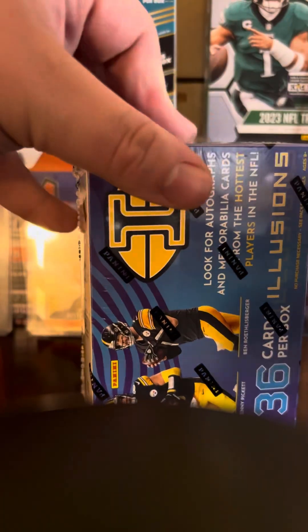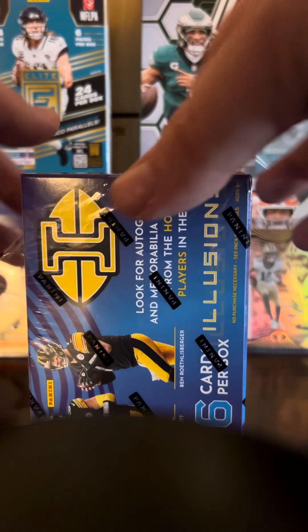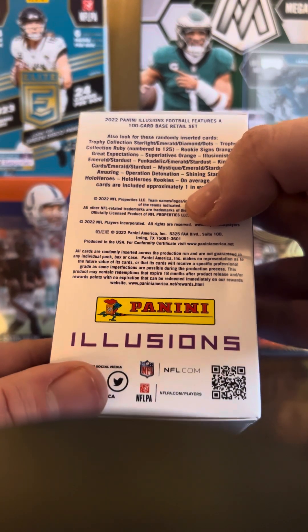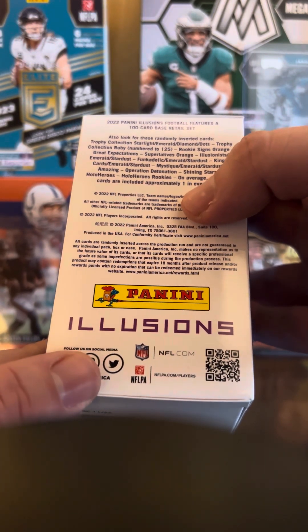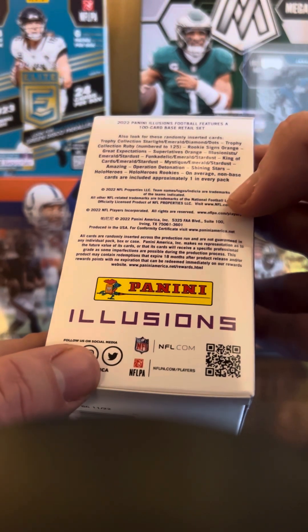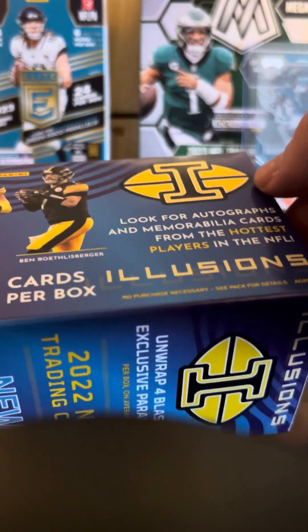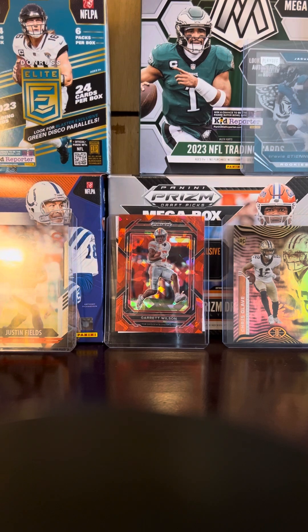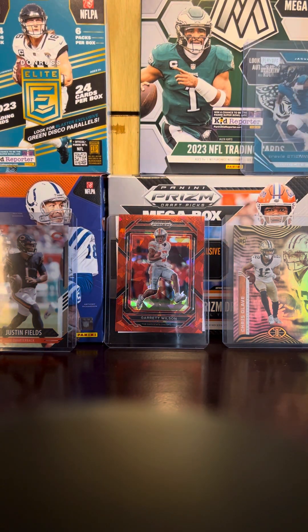All right, let's crack this open. Also look for the randomly inserted cards — Trophy Collections, Emerald, Diamond. So you can pull autos on this; yeah, autos and memorabilia cards. Let's get right into this box — we're gonna pull out six packs of Panini Illusions.